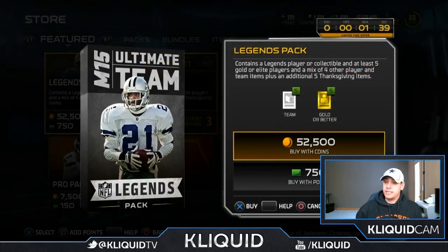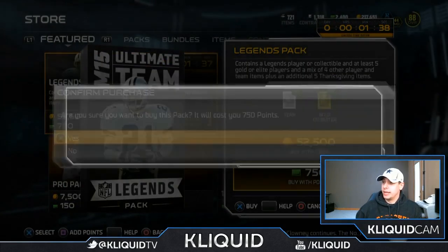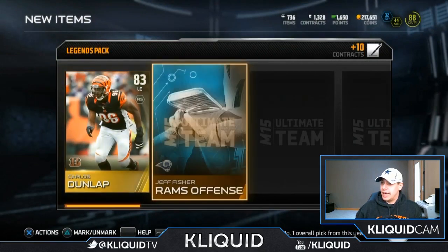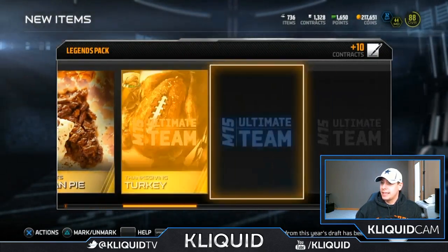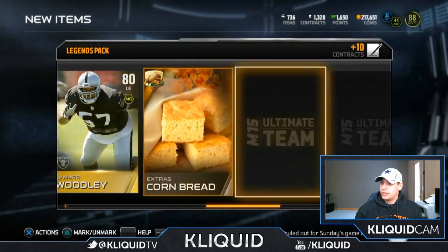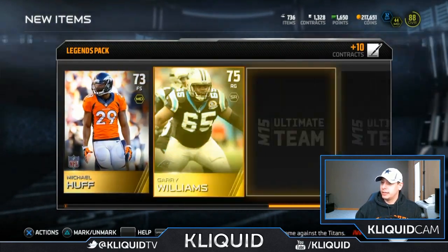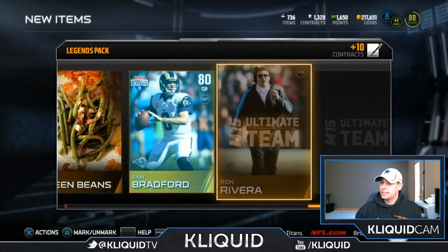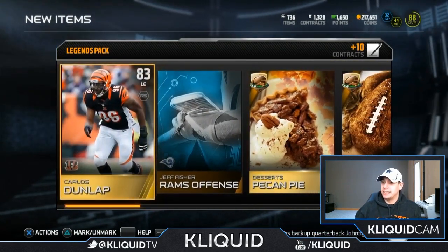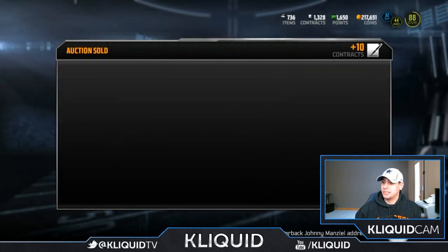All right guys, here we go. We're going to have to rip through these things quick before they go out. Come on. Carlos Dunlop. Pecan pie. Turkey. There we go — a collectible. Lamar Woodley, cornbread. Extra gravy. Michael Huff. Sam Bradford. Awful. These packs are so terrible, like always. I just don't understand how they could possibly be so terrible.